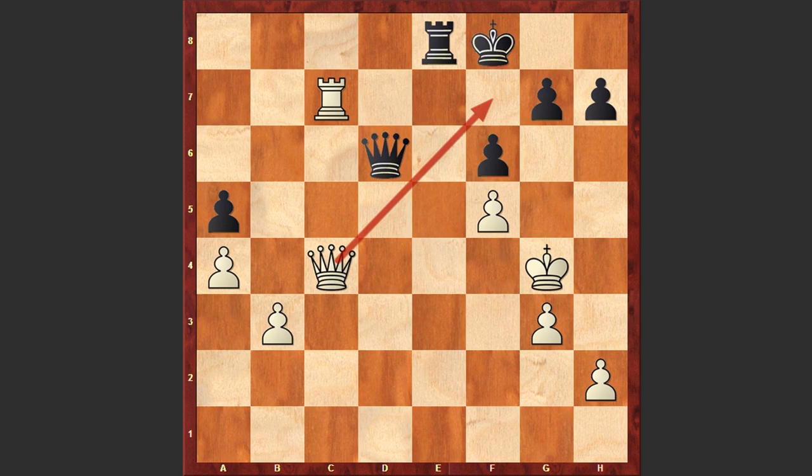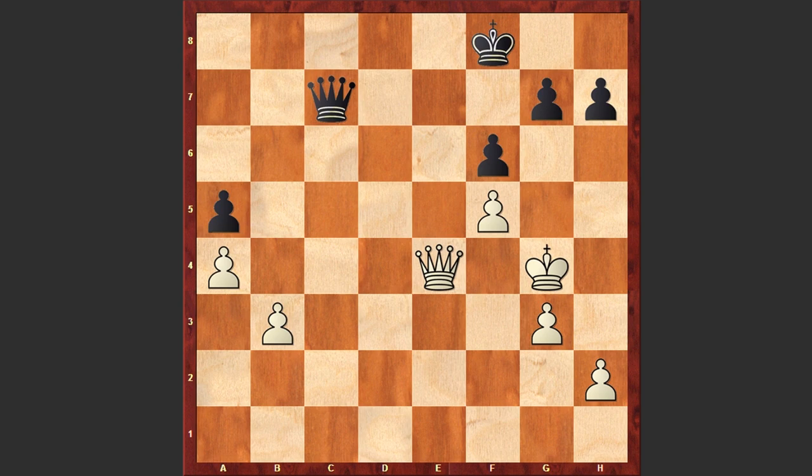White is threatening checkmate in one, but Re4 was played, and after Qxe4 Black won back the rook. Qxc7 — we are in a queen endgame where White has an extra pawn and will try to realize his advantage.